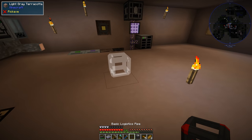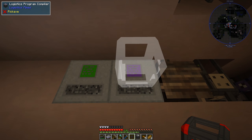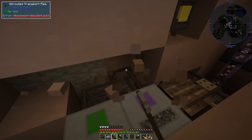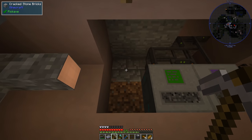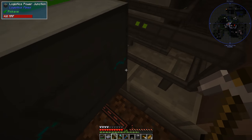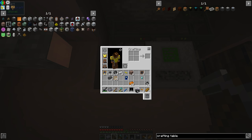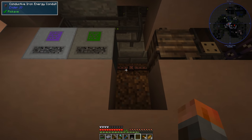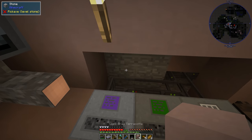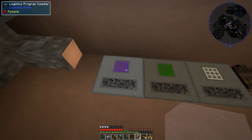So now we have a logistics request table in front of us, plus a basic logistics pipe, and we need to decide where to put it. I'll move the compiler to this side and put the pipes in here. There's a basic logistics pipe back there already. I'll put another basic logistics one here, put the request table down right there, put the program compiler back, and then pop the disk back in. Let's also look at chassis 3s and unlock that while we're doing everything else.